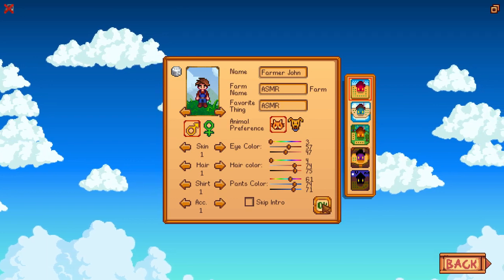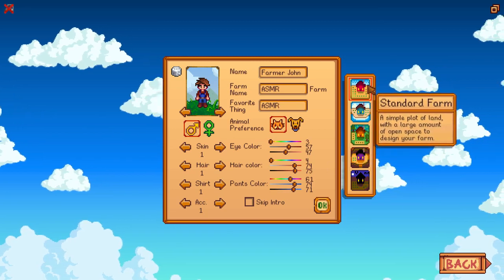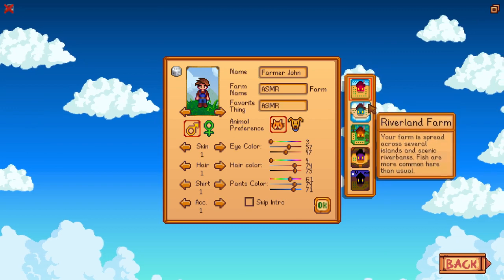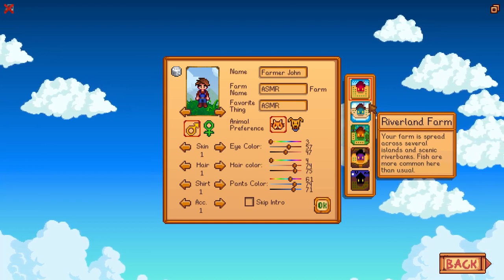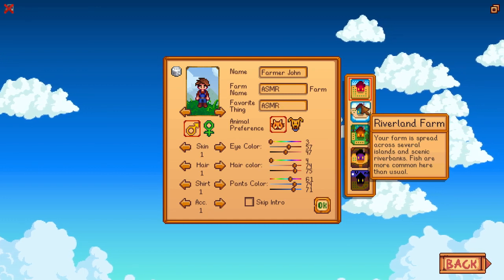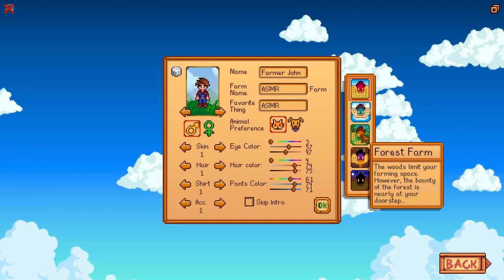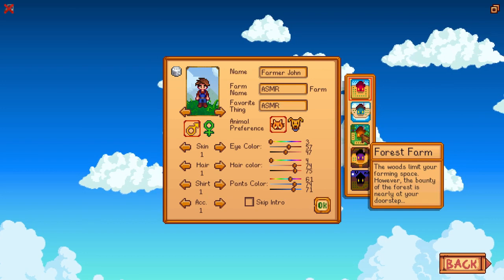Cats are a little less work than dogs, so let's go with the cat. On the side, it looks like we have different types of farms. We've got a standard farm — a simple plot of land with a large amount of open space to design your farm. And a Riverland farm — your farm is spread across several islands and scenic riverbanks, fish are more common here than usual.